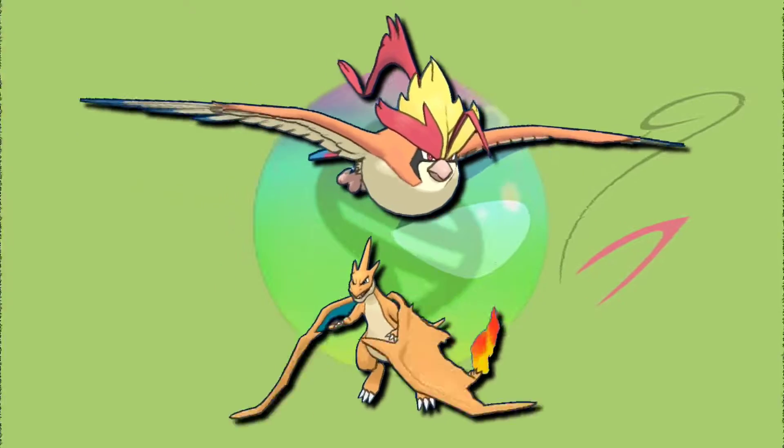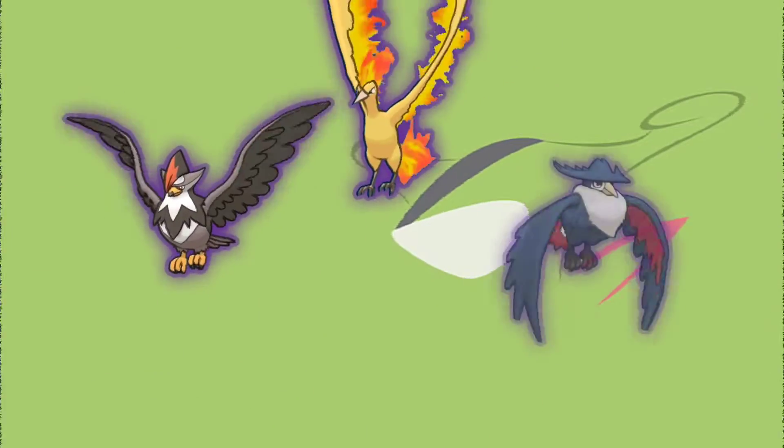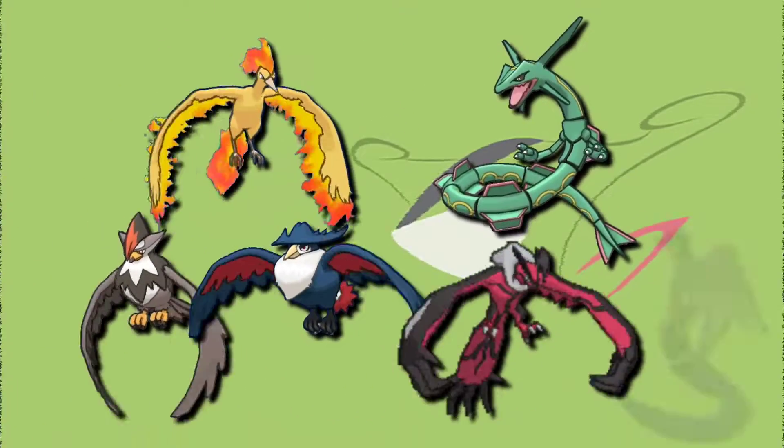You can also use Mega Charizard Y with Air Slash as the fast move. Next up, you can use Shadow Pokémon such as Moltres, Staraptor, Honchkrow, and Ho-Oh. After that, the best Pokémon to use are Moltres and Rayquaza, followed by Staraptor, Honchkrow, Yveltal, and